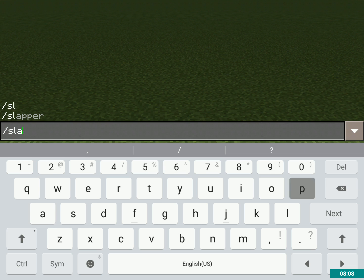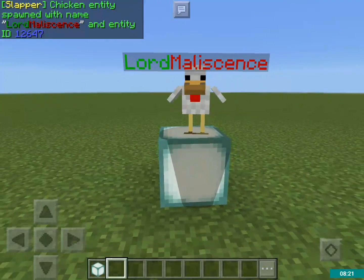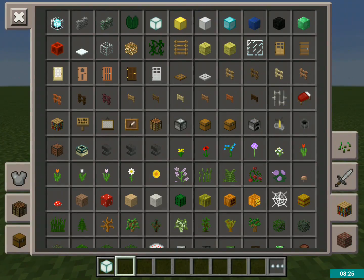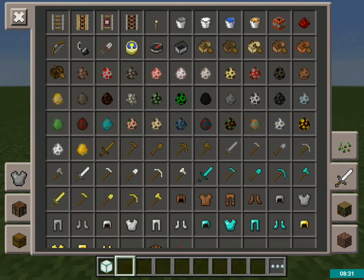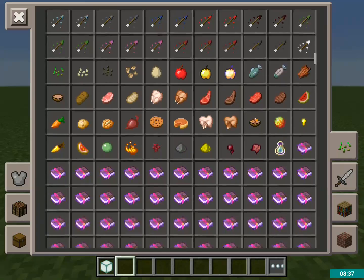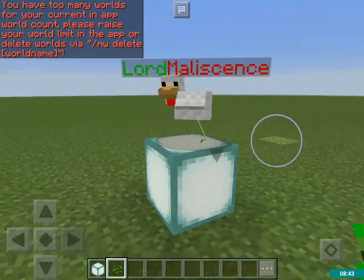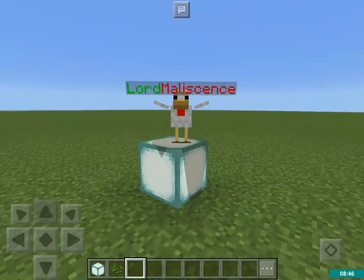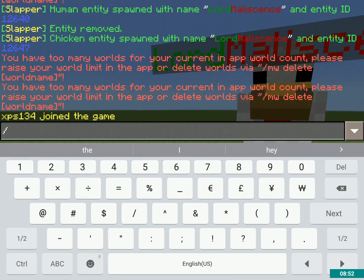Now I'm going to try /slapper spawn chicken — this is a mob. Unlike before, last time I checked friendly mobs moved and hostile mobs move as long as they're activated in the world, but I guess friendly mobs don't move anymore. It still works the same way — you can add commands and stuff. So I'll do /slapper remove to clean it up.